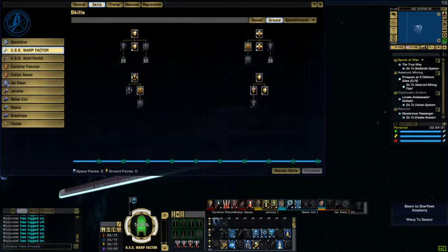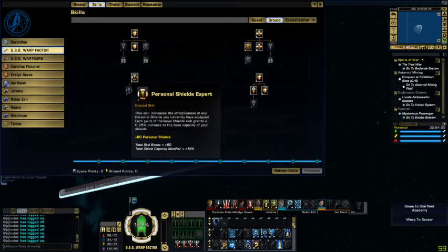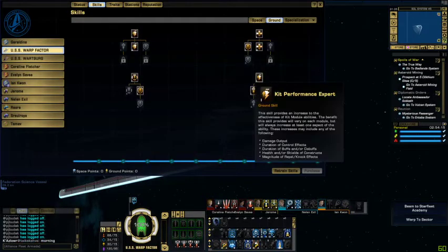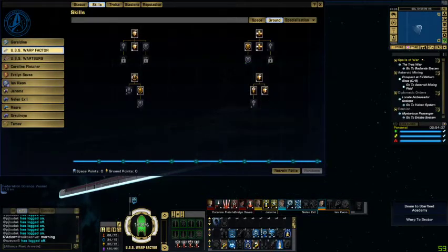For ground we got tool and weapon proficiency, endurance training, improved endurance training, armor expert, personal shields expert, personal shield resilience, kit performance expert, efficiency, and master. I didn't select a couple of these — I had to retrain my character due to a few glitches and a bug, but I'm not going to worry about those for the moment.